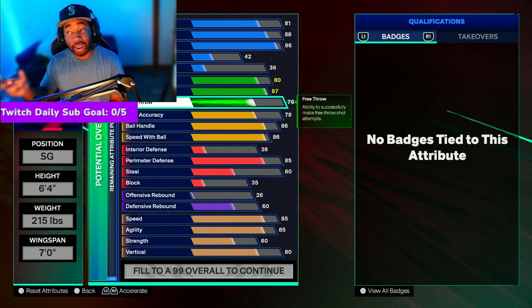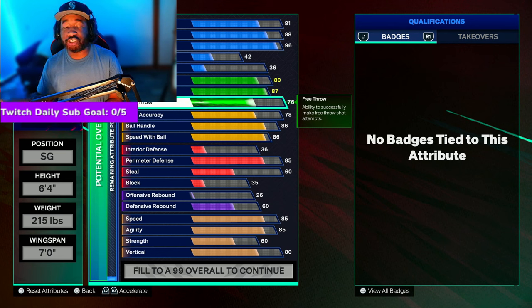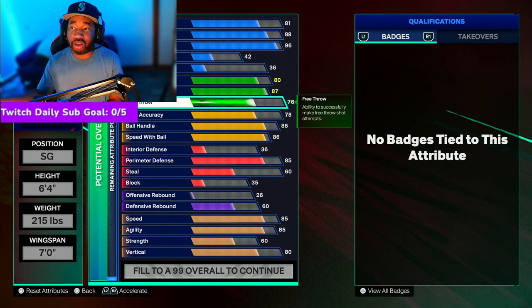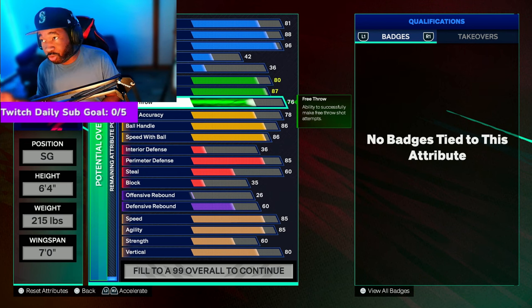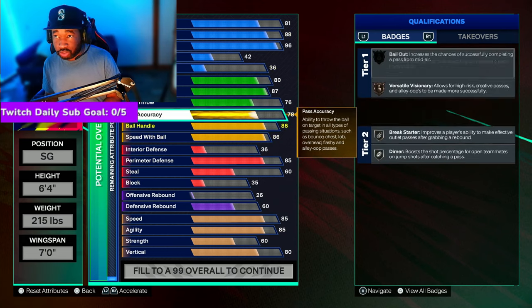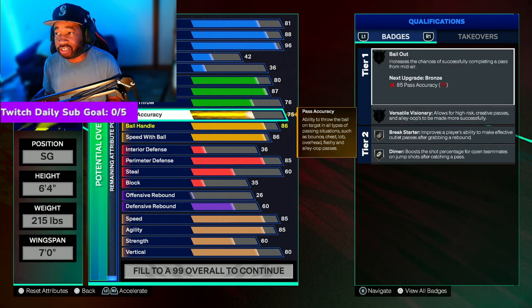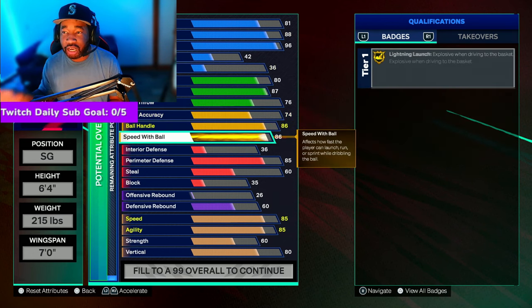I also wanted to make this build random-proof. If you're the type of person that plays with a lot of randoms, you'll be able to play with this build and hold your own on offense and defense. If you have a squad, you'll be able to carry at the one and still play defense. It's a win-win — you don't really have to waste your VC. My whole thing is I don't want you guys making 10 or 12 builds — you'll be able to use one build for every game mode. For pass accuracy, go ahead and put this down to 74. Ball handling and speed with ball we're not gonna touch.